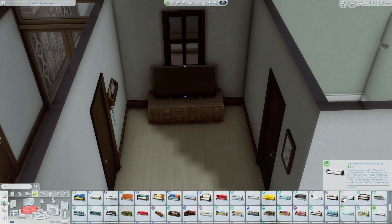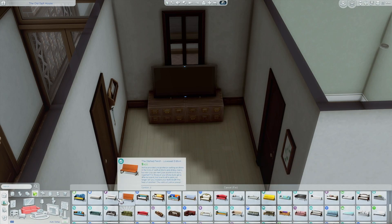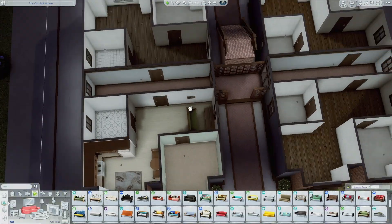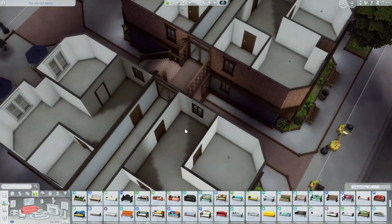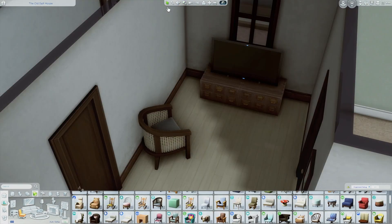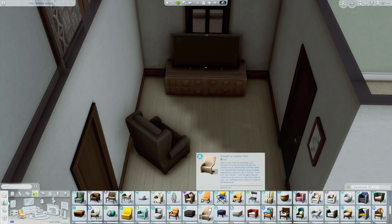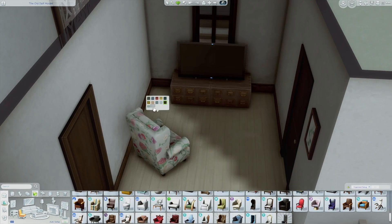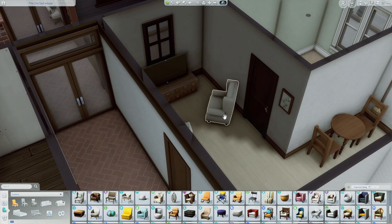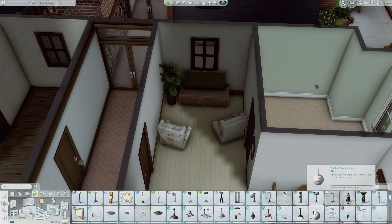Sorry if that's confusing, but I decided to do it that way not only because you can't have more than six units, but honestly it's a great idea anyway - one side for bigger families who want two stories, and the other side for single apartments. I just felt that was a good idea to have that sort of balance.